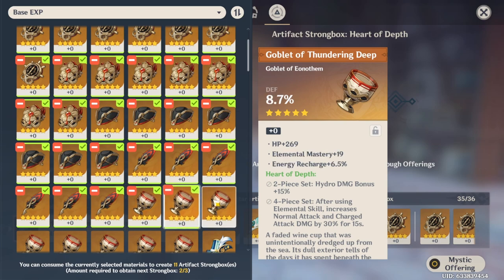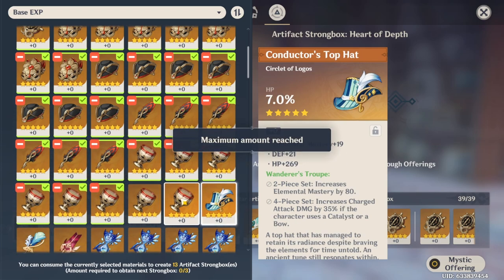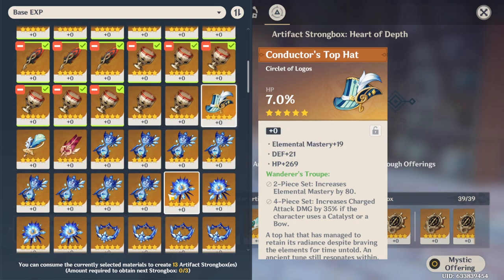Normally I just fodder them but since I've just been relentlessly farming these artifacts, trying to get some good rolls for Childe, we're just gonna use them all now.